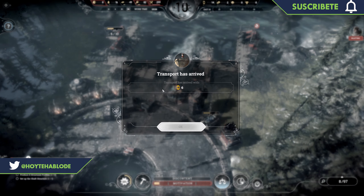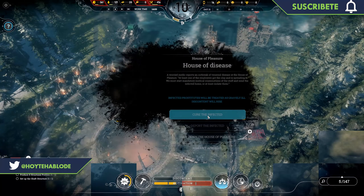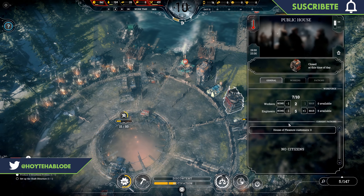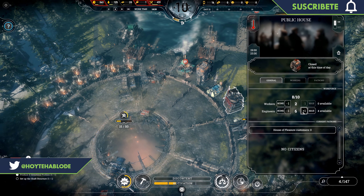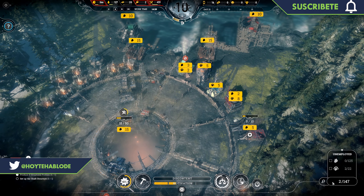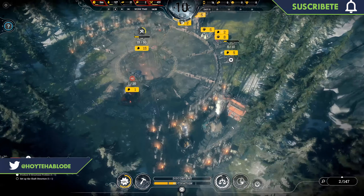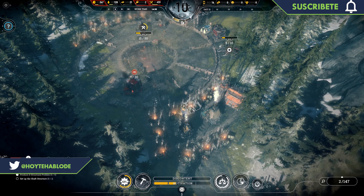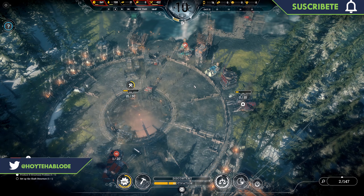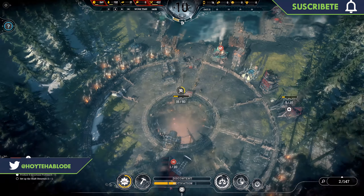Y es que después de todo, tú has sido colocado como jefe por un grupo de políticos. Y si no logras los objetivos, estos te van a destituir haciendo así que falles el escenario. Estuve jugando unas 3 horas a este escenario y estaba tan concentrado en lograr que mi asentamiento fuera exitoso y feliz, que luego de 3 horas del juego fallé la misión por no cumplir con lo que se me pidió en el tiempo establecido.